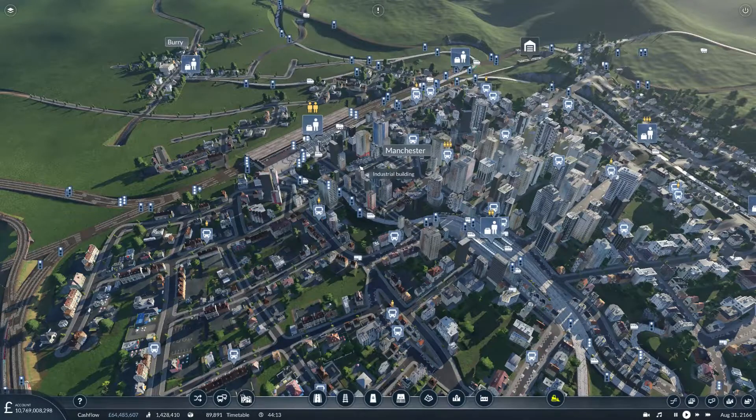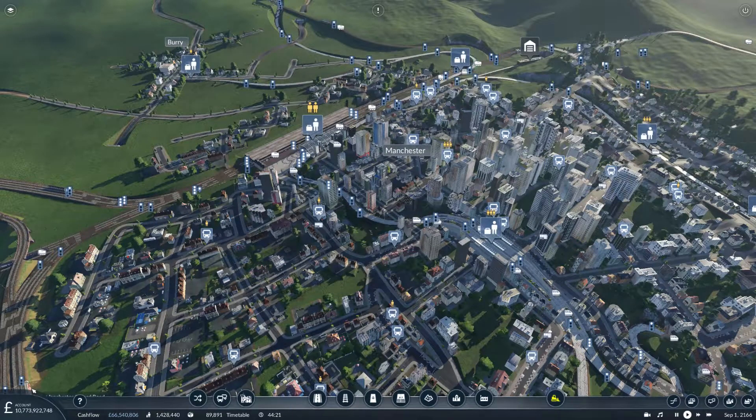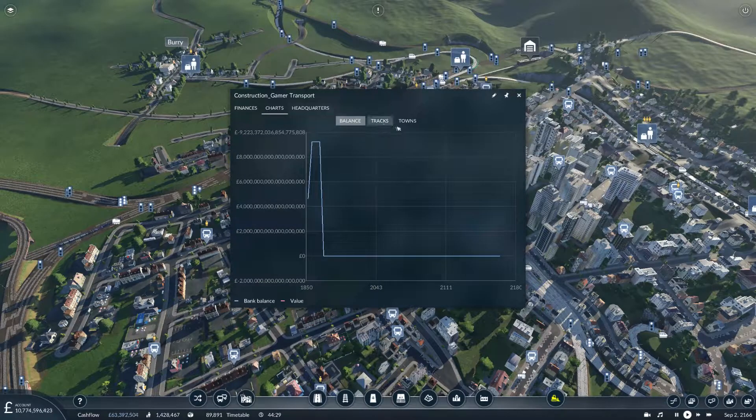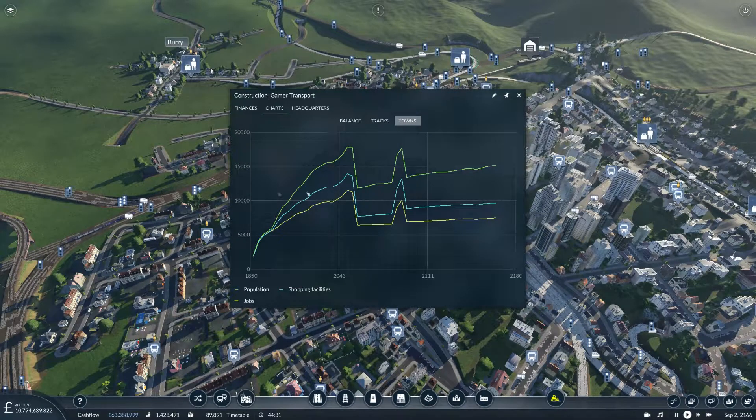For me, that works really well. After 20,000, everything starts to slow down and things just grind to a halt. You can find your town population by clicking on your money icon down in the bottom left, then go to Charts and click on Towns. You want to look at the green line at the top — as you can see, mine is above 20,000, but only slightly.